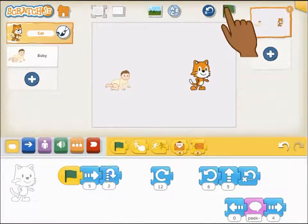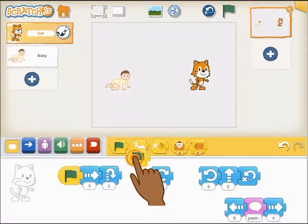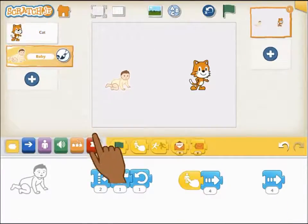The green flag at the top of the screen will also reset the characters to their starting positions before running the script, and it will run every script that starts with a green flag for every character all at the same time.